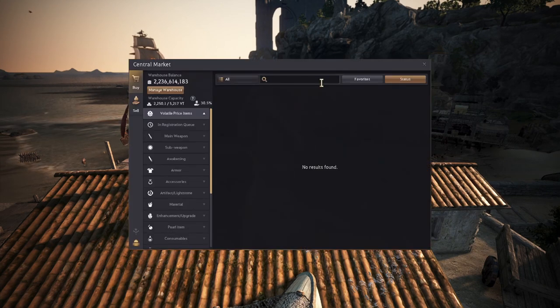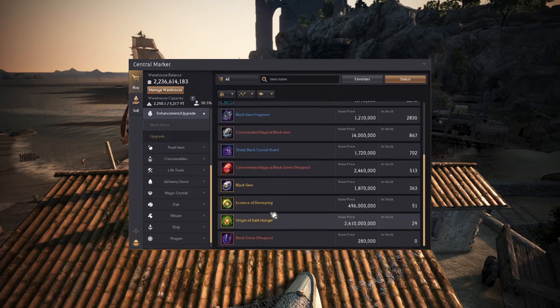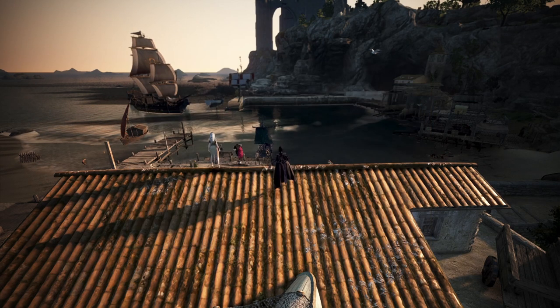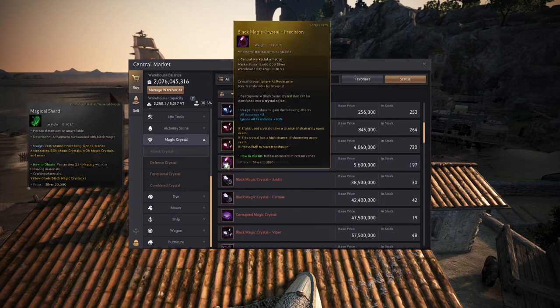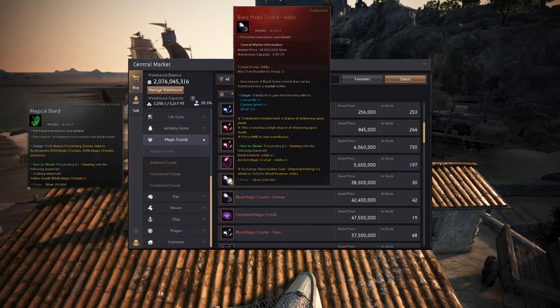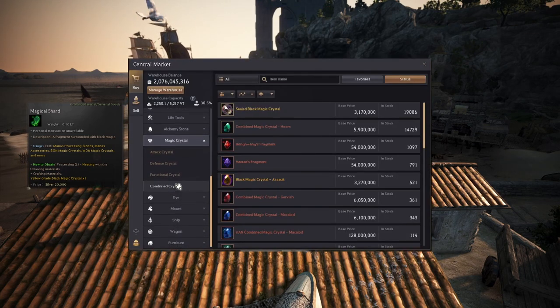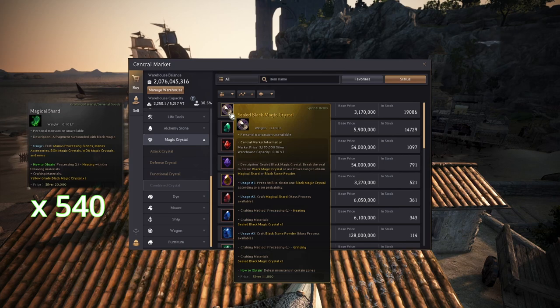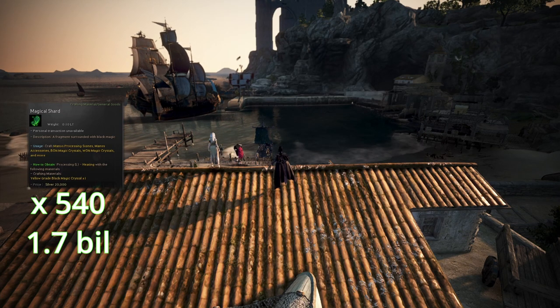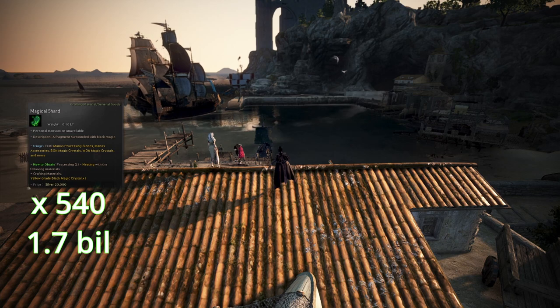This means that the marketplace might have trouble accommodating the new demand, so depending on when you watch this, some materials might be readily available. So let's go over how to acquire these items. Magical shards - you can get them by melting black magic crystals. Not to be confused with these, because these will break your bank and won't give you any. I recommend you go for sealed black magic crystals from the marketplace. You will need 540 magical shards to get your accessory to PEN, totaling the cost to 1.7 billion at the highest price on the marketplace, which at the time of writing this is at 2.2 million per piece.